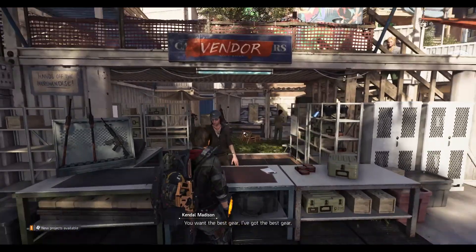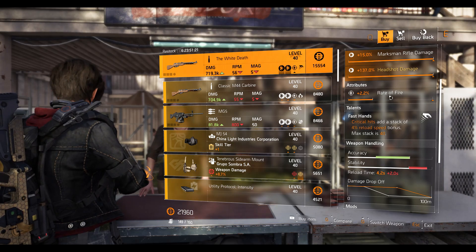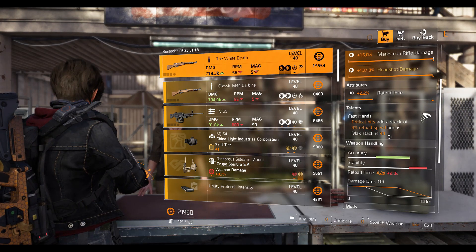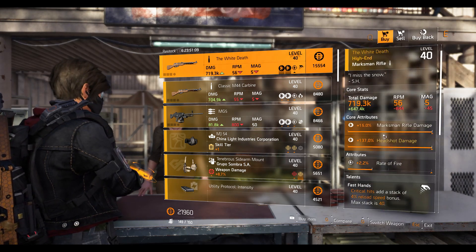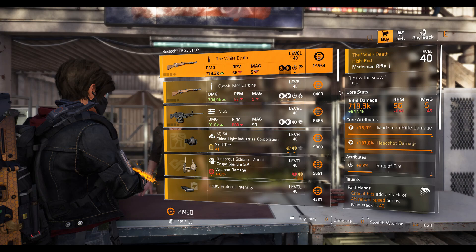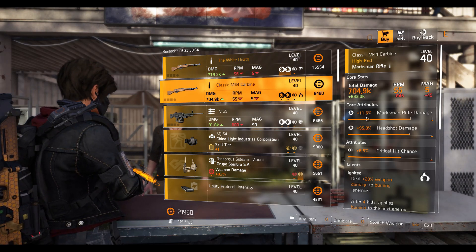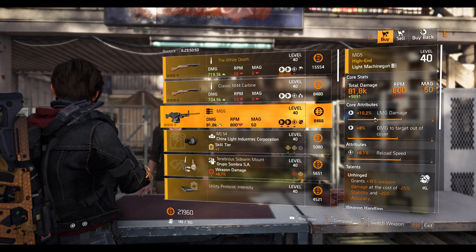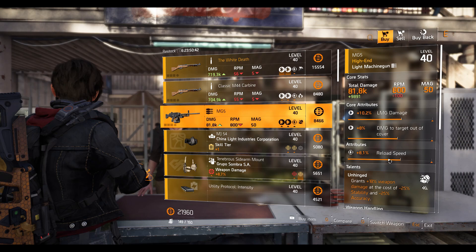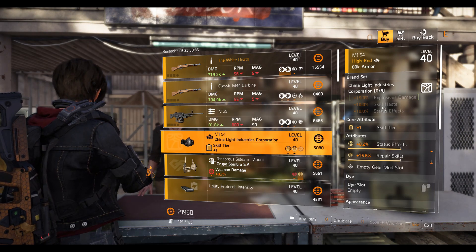At the Campus settlement, the featured item is the White Death — maxed out rifle damage, maximum rifle damage, great headshot damage, and 2.2% rate of fire which you can change. It has Fast Hands talent, which is useful because this marksman rifle takes a long time to reload — 4.2 seconds. With Fast Hands you reload quicker, though you do need crits. If you're making a crit rifle or marksman rifle build, definitely use this. We also have the Classic M44 Carbine marksman rifle with Ignited talent, 6.5% crit chance, 95% headshot damage, and 11.6% marksman rifle damage. The MG5 LMG with 10.2% LMG damage, 8% damage to target out of cover, 8.1% reload speed, and Unhinged talent — change the reload speed to damage to target out of cover for solid damage output. The China Light mask with 8.2% status effect and 15.5% repair skill.